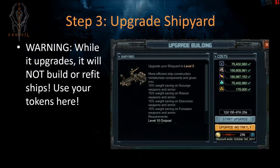Step 3: after you've got your weapons lab upgraded, now you upgrade the shipyard. Keep in mind that while the shipyard is upgrading, you cannot use it to build or refit ships. It's a 12-day, 15-hour upgrade with the officer. So for nearly 13 days you can't build or refit at all. My advice: if you have tokens, this is where you use them. Don't use them on the outpost or weapons lab — if you don't have enough for everything, the shipyard is the most important building to spend tokens on.